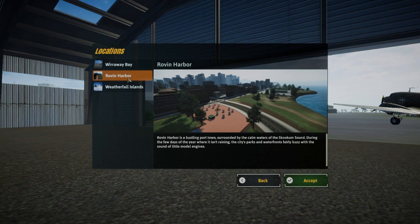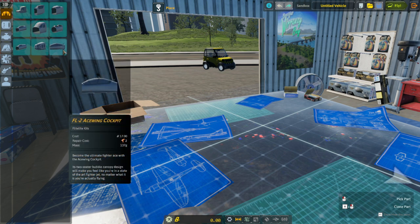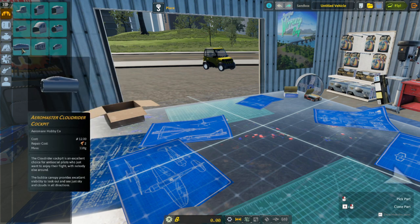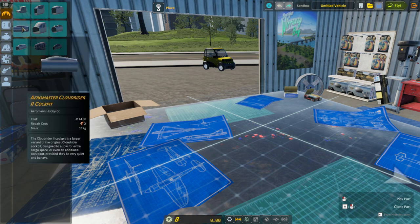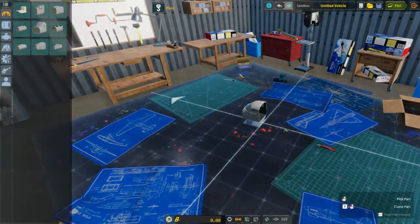Maybe there's a different location than Wirerway Bay. Let's try Roven Harbor. So here we are in the workshop, and of course the one difference between designing these Balsam Model planes and what I'm used to is that they go much slower — I'm used to designing things that get through Mach 1 fairly quickly. I'm thinking of something like the Rutan Boomerang, but none of these cockpits is exactly like that. I guess we'll go with the Aeromaster cockpit, but it's a little bit weird.